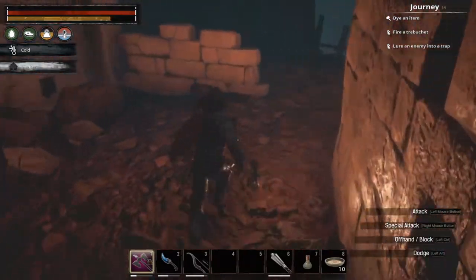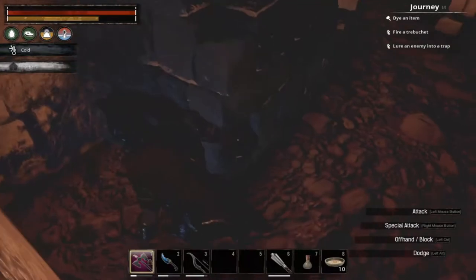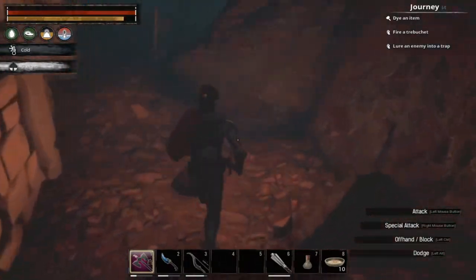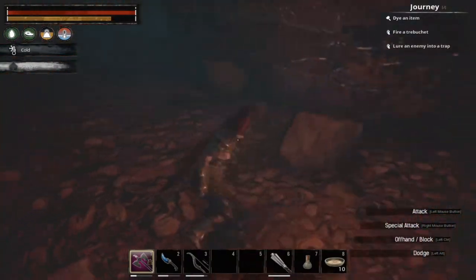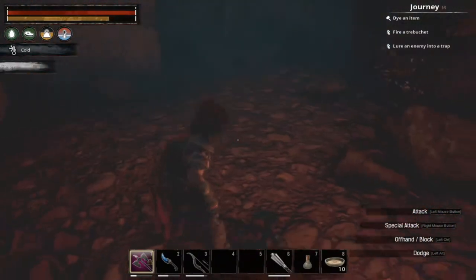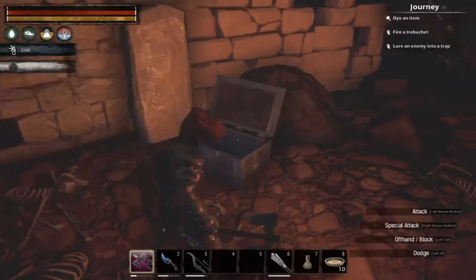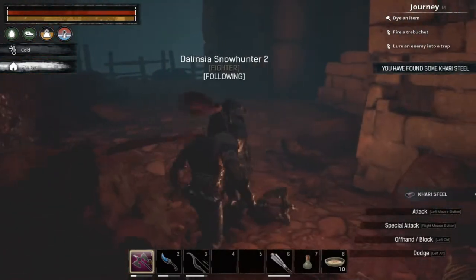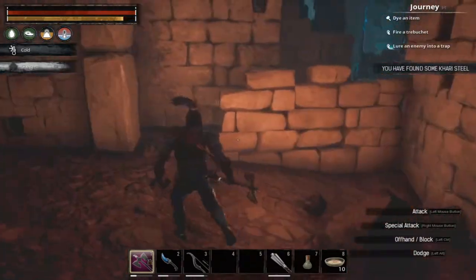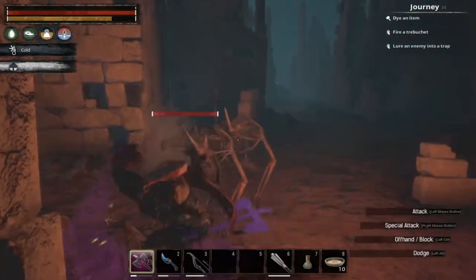One thing to point out: if you come into some of these tight spots and your thrall comes up behind you and decides to stand in an opening, you're going to get stuck in there. You'll have to set your thrall to unfollow and wait until a skeleton ventures close enough to grab the thrall's aggro, and it'll move out of your way.